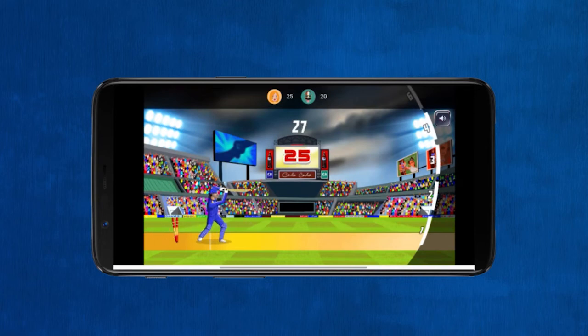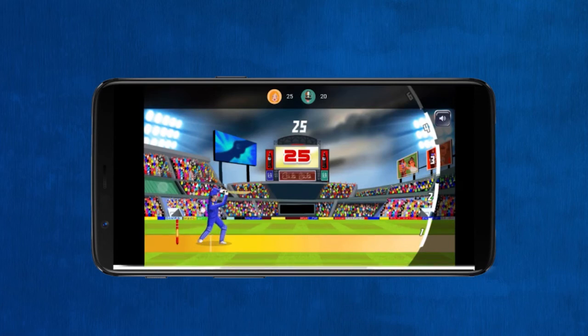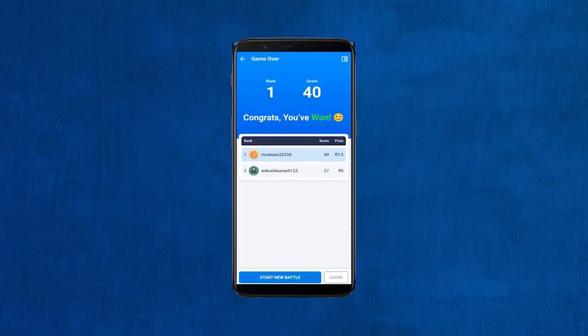Remember, you can also get out in this game. If you miss the ball and it hits the wickets, five points will be deducted from your total score. And if the ball goes above the wickets without hitting it, it will be considered a dot ball.